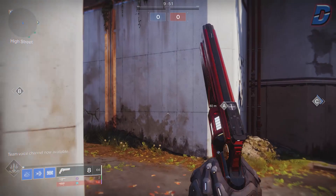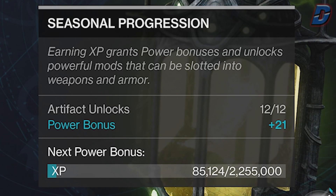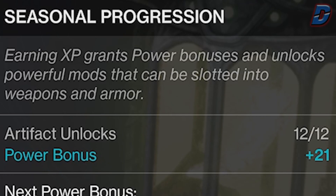The Seasonal Artifact is essentially an artifact given to you each season that resets your power. At the start of each season you'll start at zero bonus power, and as you level up you'll gain XP for that artifact, unlocking points to purchase seasonal mods and, more importantly, XP towards a new bonus power level.